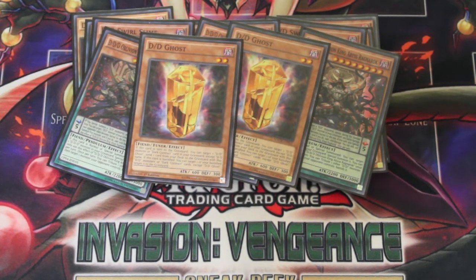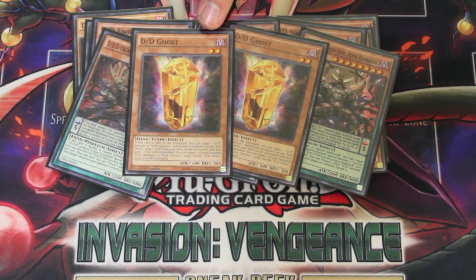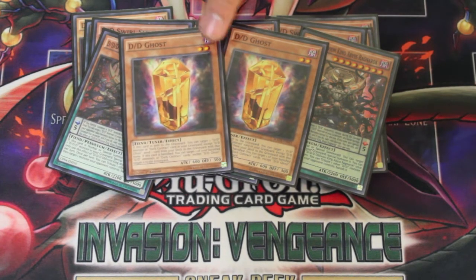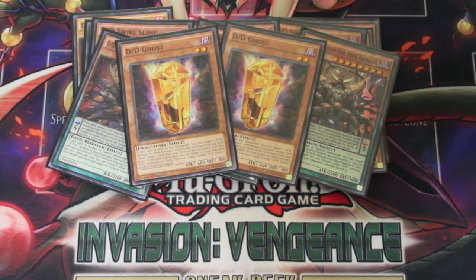I run two DD Ghosts. I don't run Cyframe Lord Omega anymore because this guy more or less facilitates the same thing. If it's banished — by Lore or by fusing it with other things — you can recycle some of your banished DD cards. I really like that because you bring back your Swirl Slime, you bring back your Necro Slime, all your other stuff so you can keep your combos going.